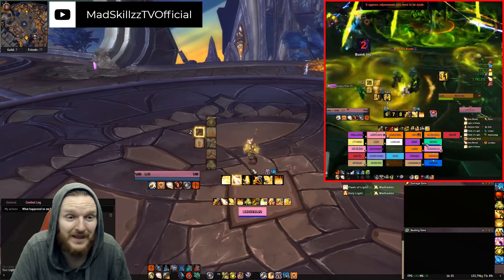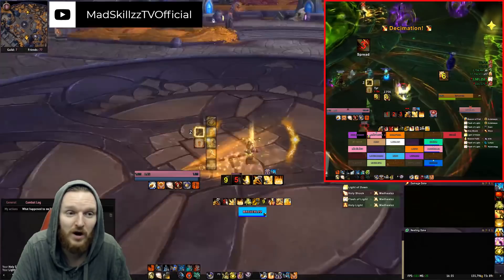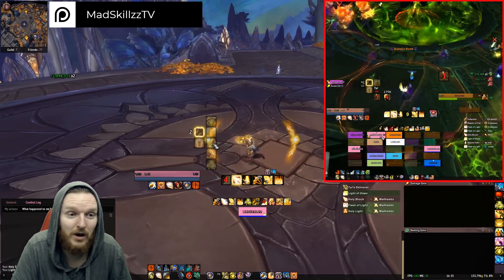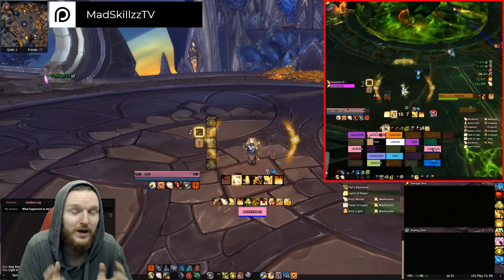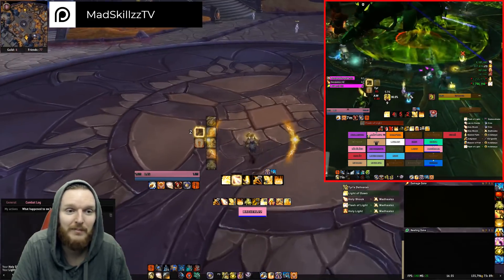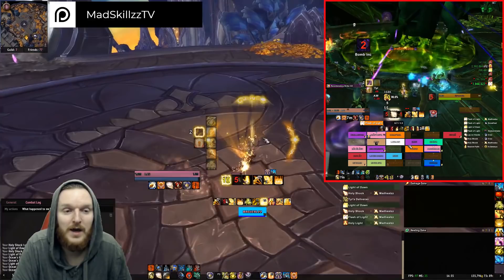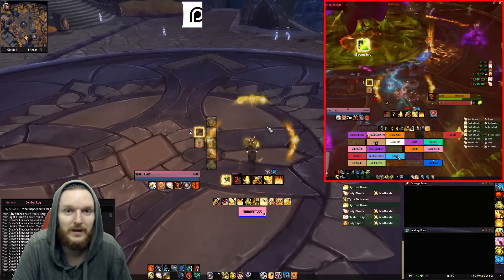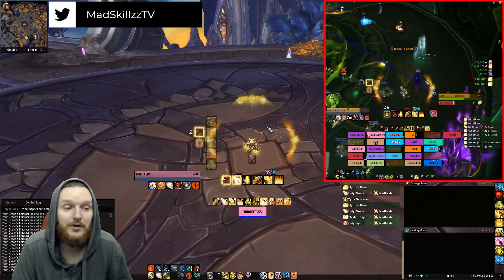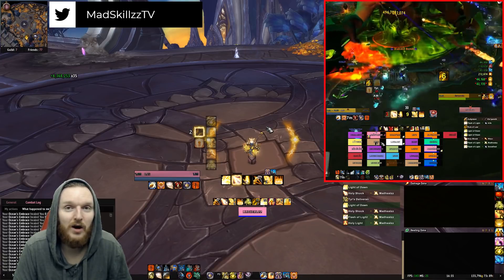But in movement situations you have no other options after you use your Holy Shock and your Light of Dawn. Maybe you precast Tyr's Deliverance because it's a HoT — it's a 10-second HoT and the only HoT Holy Paladins have. Then during movement you'll be Light of the Martyring at targets, holy shocking yourself if you're dipping low, using Light of Dawn, and going back to Light of the Martyr. You can do relatively decent HPS through that — you're not completely blocked from doing any healing on the move.